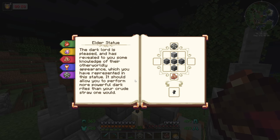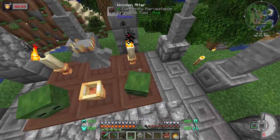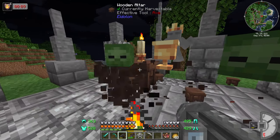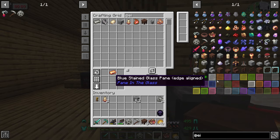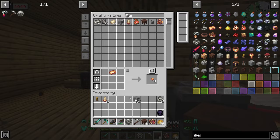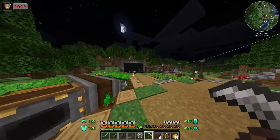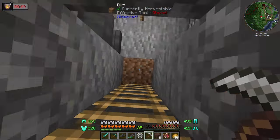That didn't work. Is that because the elder statue is for something else? The book says: the Dark Lord is pleased and has revealed to you some knowledge of their otherworldly appearance. It should allow you to perform more powerful dark rites than your crude straw one would. We got a stone altar — we need to replace the whole altar setup with a stone one. A stone altar requires soul shards, which is no problem now because we have this scythe. Moon is going down so it'll turn daytime soon, but we can sleep in a hammock now that we know what the issue was.